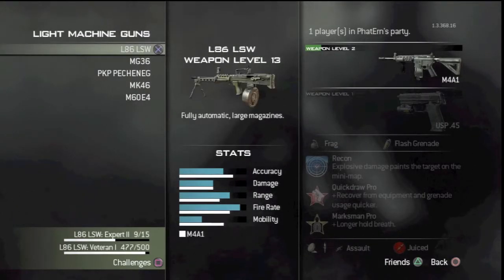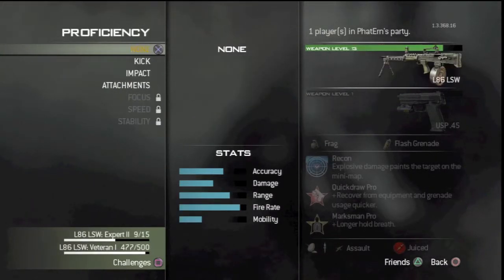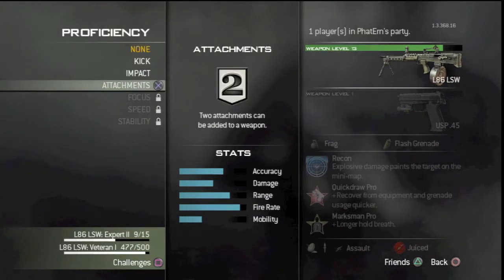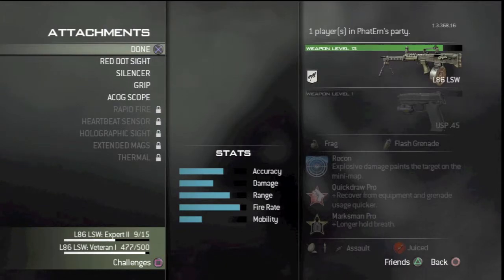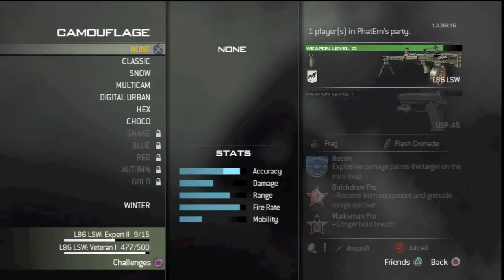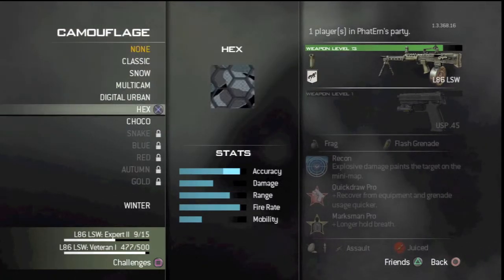So we're going to be doing an LMG and I have these five, so I'm going to do it again. Enter and I get one - thank God. LSW. And now one through three - it'll be one. So I get kick, and then out of the four attachments I go one through four, get three, so I got a grip. Then I'm just going to go with a random camo.